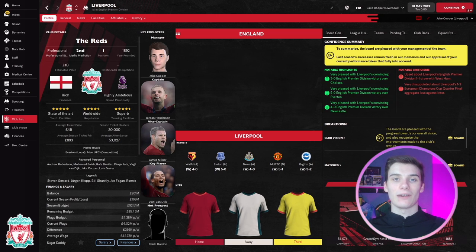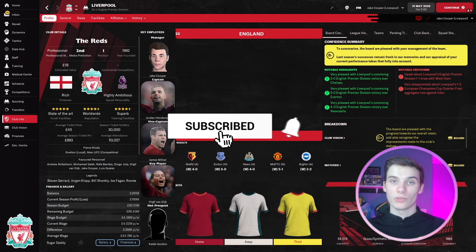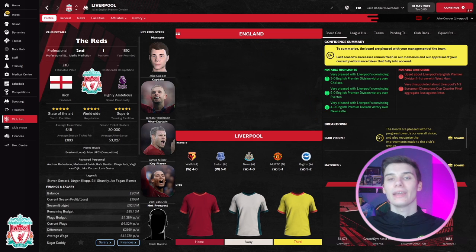Hi everyone, Jake here for FM Scout. Today we're looking at a tactic — Nap's recreation of Klopp's style of play, the Klopp tactic. It does so well in the simulation both in terms of results with a variety of teams, and also attempting to recreate the style of football that Jurgen Klopp plays. Before we get into it, please hit that like button, comment below what tactic recreation you'd like to see next, and subscribe if you haven't already.